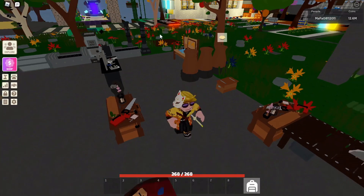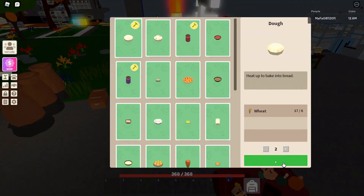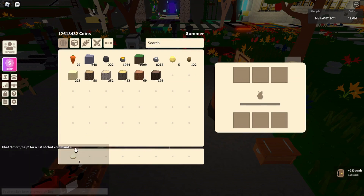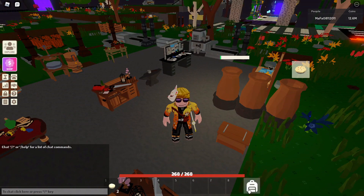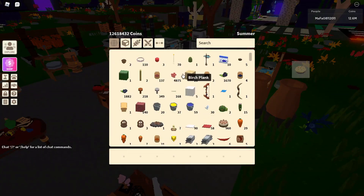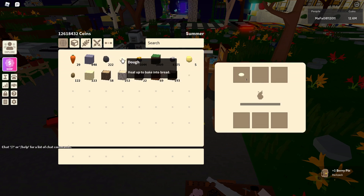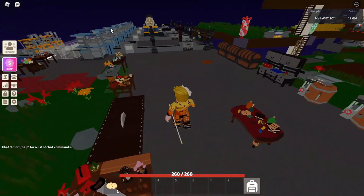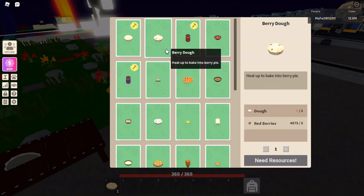Today I'm gonna show you how to get your cooking experience up really fast. You can do it manually but it's gonna take forever. With the sushi update I realized I'm really far away from where I need to be on my cooking experience. The manual way is: go to the cooking table, make a dough, then cook it in the small furnace - that's how you get cooking experience.